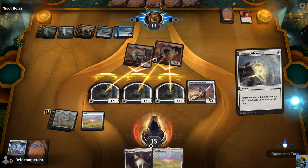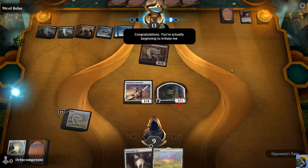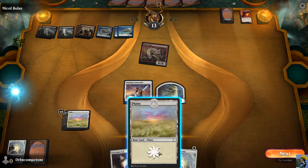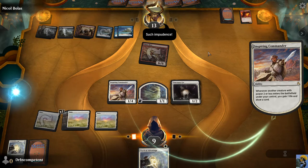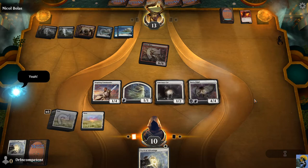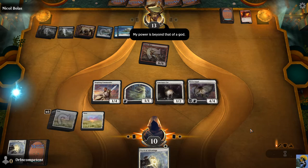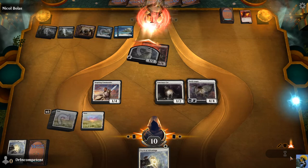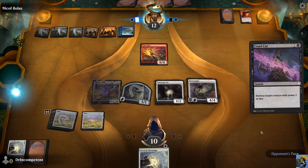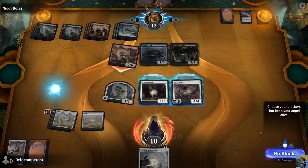Congratulations — you're actually beginning to irritate me. Congratulations! Let's play land. Let's play a kitty. Draw a card. Such impudence — it's big time impudence. Oh God, we got a Serra Angel! An angel — do you really think a mere angel will stop me? Well, she's got flying. Take that! He got my card drawing factory. Choose your blockers but keep your angel alive, is what they tell me. I'll chomp block for now.